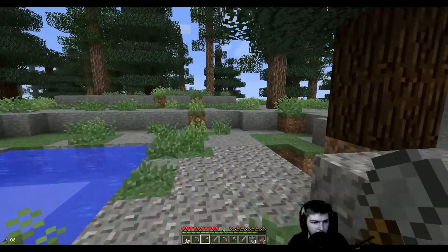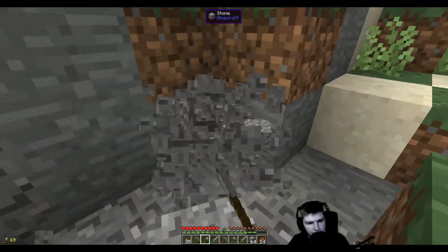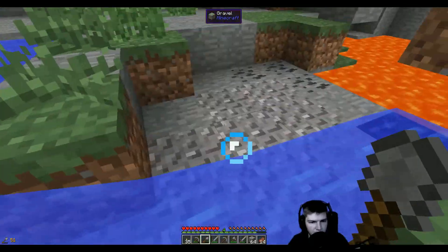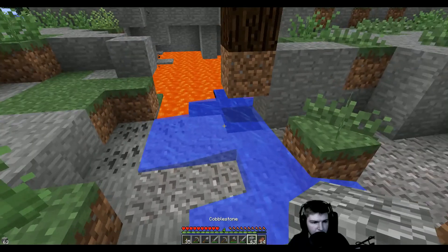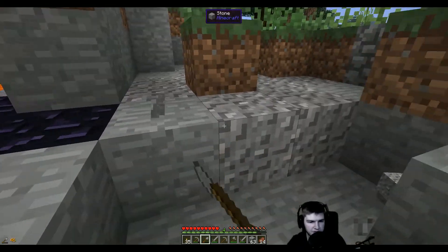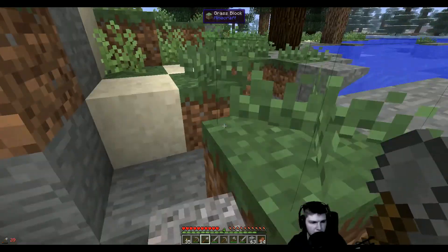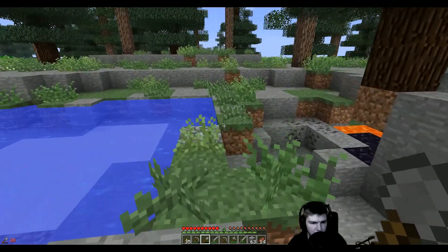We do have enough food for now. A lot of gravel. Two stacks of gravel - let's see how much we can get. Watch out for the lava! We did make the iron, by the way. Damn! Let's block it up again. We do have some obsidian now. This is not bad. Would have sucked if all the lava was turned into obsidian. It's really handy to get lava without going all the way downstairs. How much gravel do we have? One stack. That's a good start.